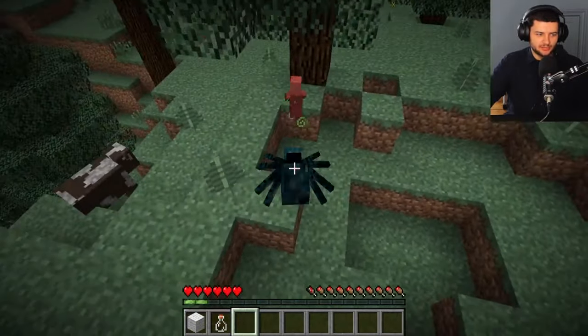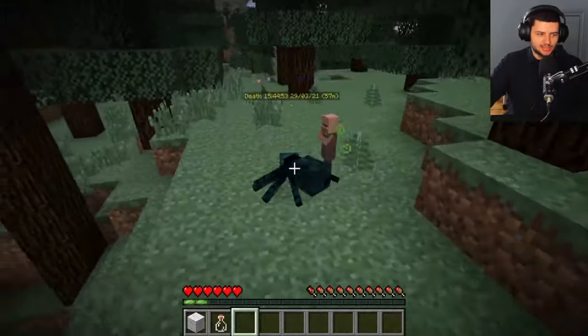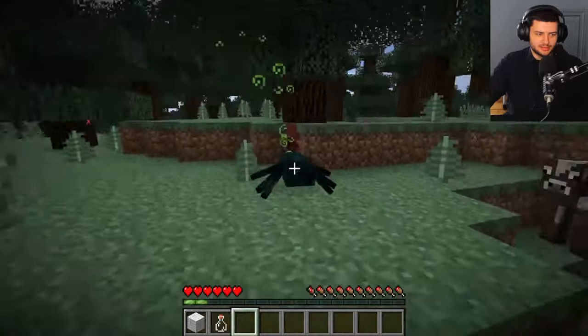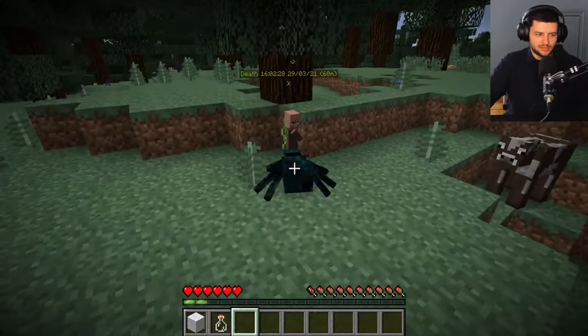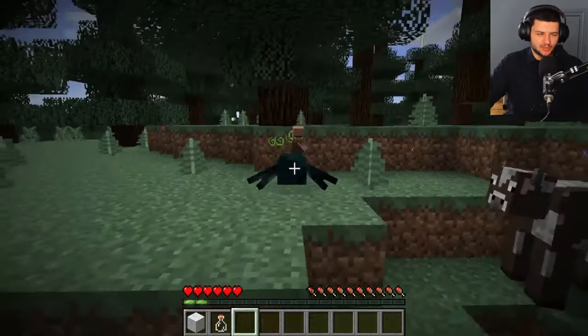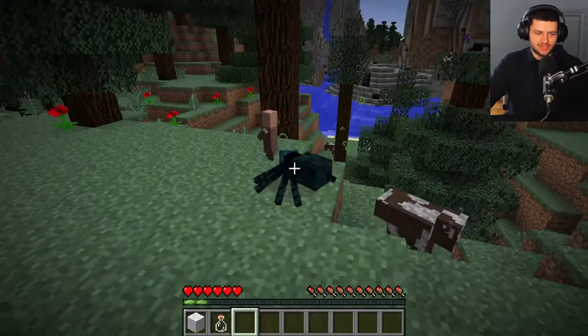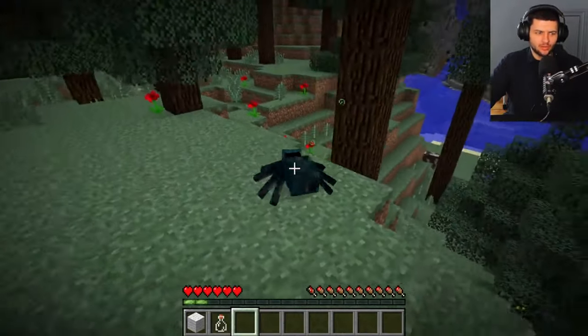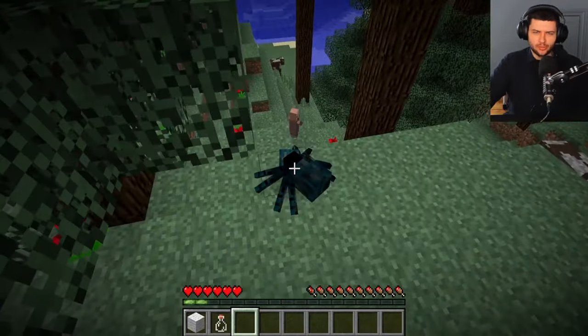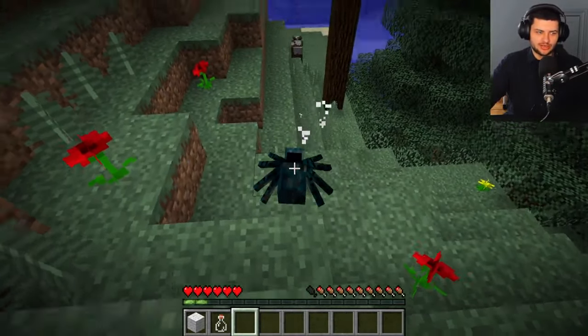There's a little villager kid just chilling. He's literally so small we could just eat him as a spider. One little off-topic fact — why do mini zombies and mini villagers, the children versions, have more health or at least more damage than normal ones? I never understood that. He just survived poison so we're going to have to strike him down.